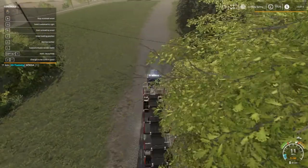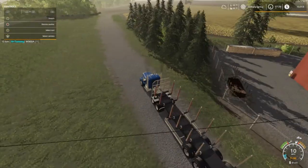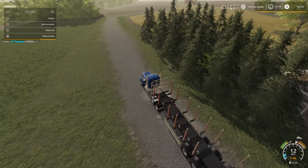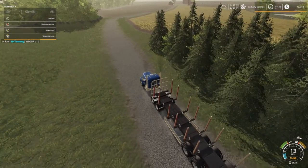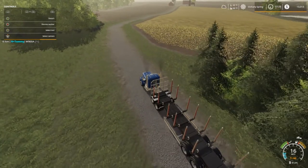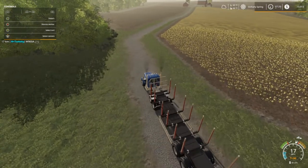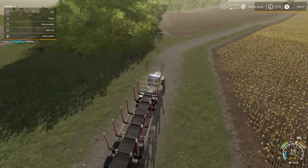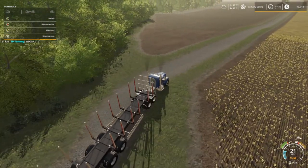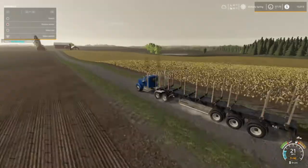Good morning everybody! We just finished selling a load of wood from last episode so we could buy some seeds. I'll meet y'all up there in a second. Welcome to Mr. Blue, aka Tommy Miller, here on Farming Simulator 19, Long Oak Farms. We got course flag going.